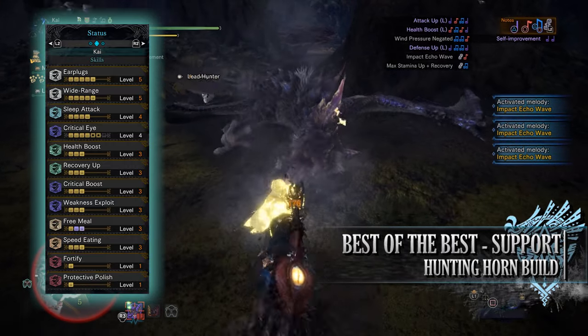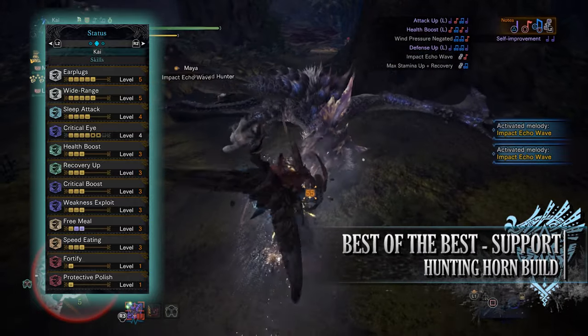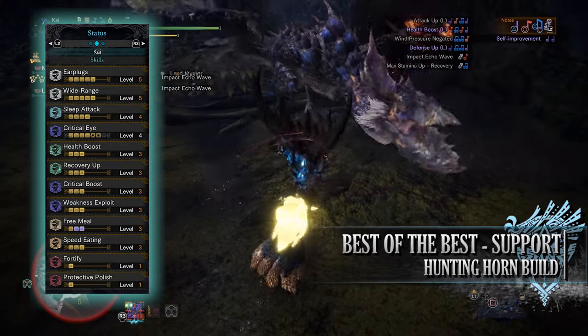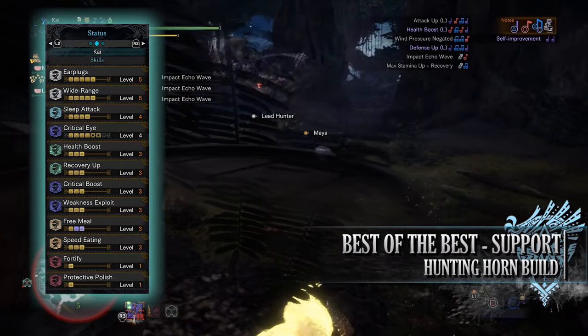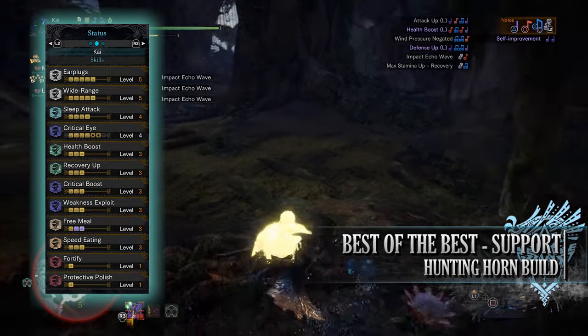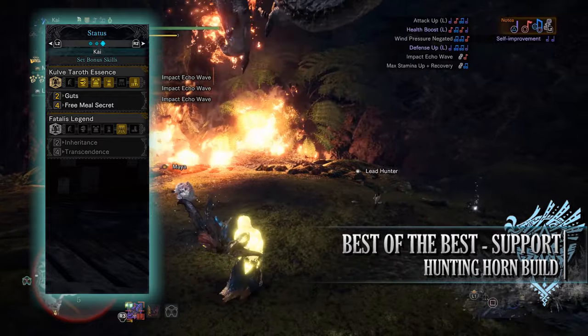You'll have Free Meal at level 3 — a skill that gives us a chance at not consuming a potion or other item when we actually use it, meaning we don't have to constantly go back to camp and restock our potions. You have Speed Eating at level 3, which allows us to consume potions and items incredibly quickly. You'll also have Fortify at level 1 and Protective Polish at level 1.